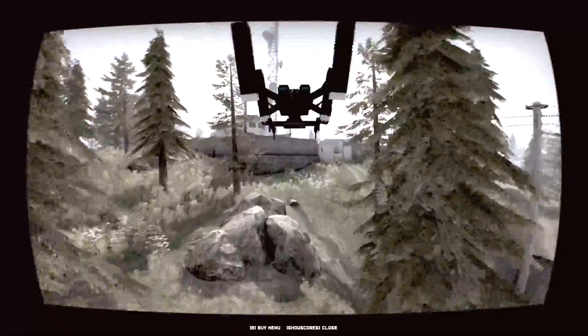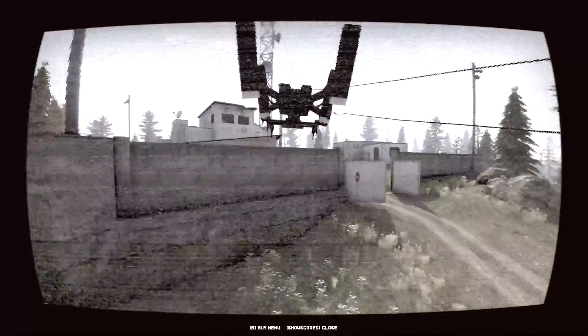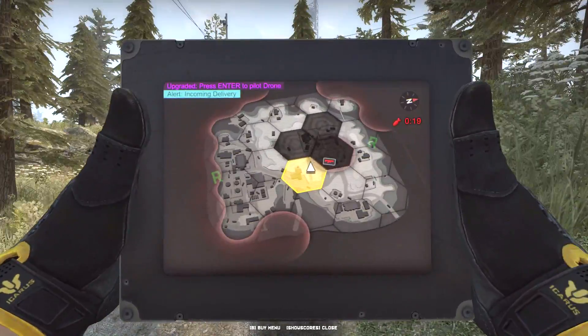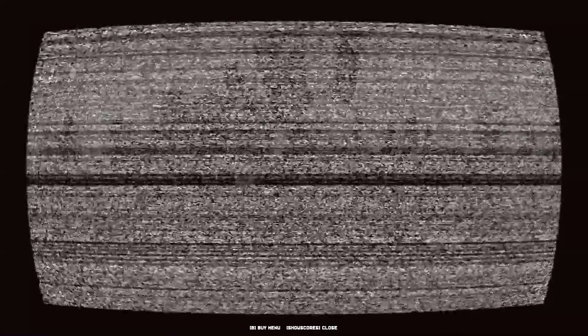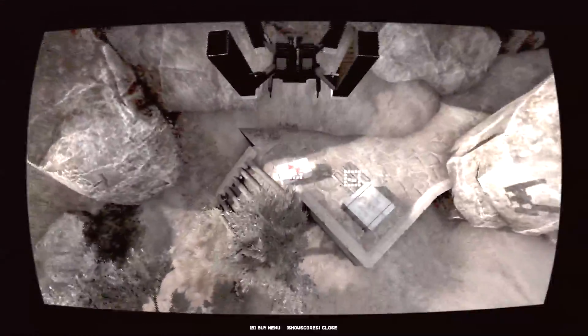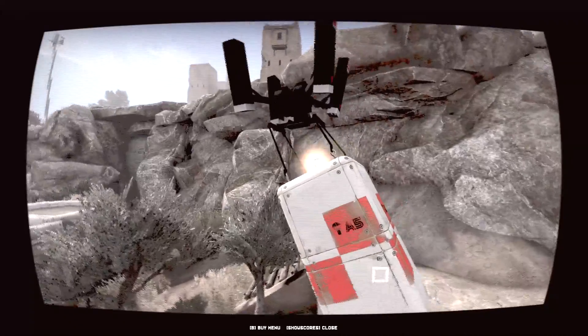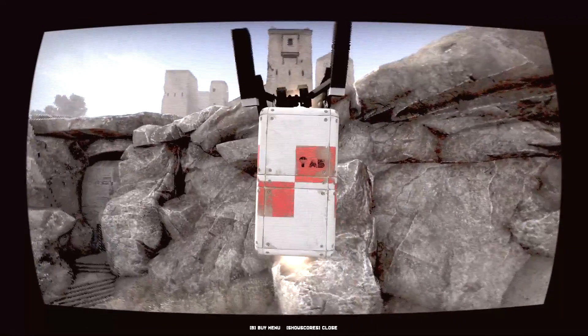Moving on, radar jammers have been upgraded to block drone pilots with static interference, so when the jammer is active, this is how it looks. This makes radar jammers a lot more useful, but it's more or less a debuff against remote drones. Speaking of debuff, drones will now fly slower when carrying para drop crates, which are the big white and red ones that you can hear falling down from the sky.